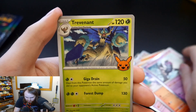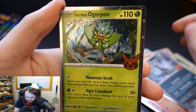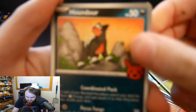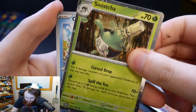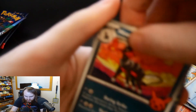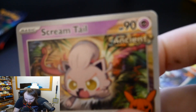Litwick, Munkidori, Trevenant. I played with Fuecoco and I liked Skeledirge. Umbreon, my favorite Pokémon. Teal Mask, Ogerpon, Phantump. I don't know if I have any binders for these sets that are in here. Houndour, Sinistcha, Sinistcha, Quaxly. Houndoom, Darkrai, Screamtail. This one says ancient on it — maybe because it's an ancient Pokémon. Haunter, Gengar with his tongue, Houndstone.